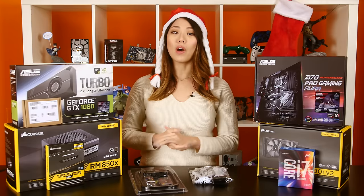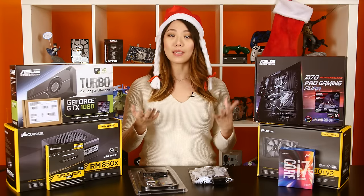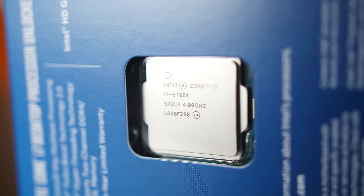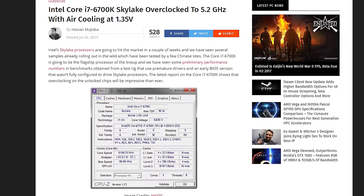Let's start off with a rundown of all the parts we'll be using. The first part of our Skylake build is obviously a Skylake processor. We went with the i7-6700K processor, which features four cores, a TDP of 91 watts, and a base frequency of 4 GHz. With some modest overclocking, most people should be able to hit 4.5 GHz no problem.